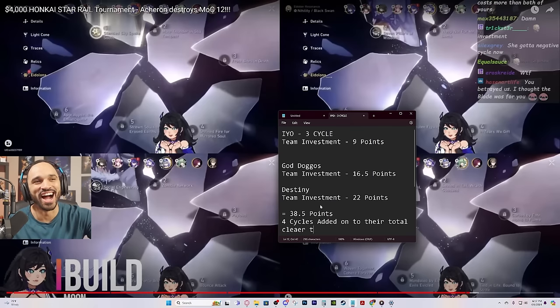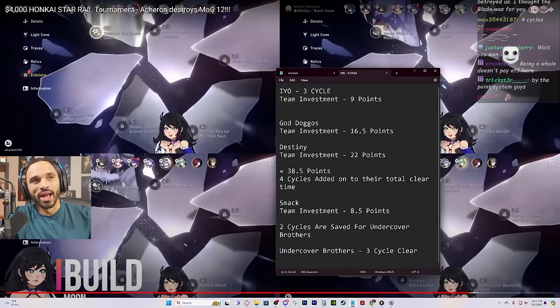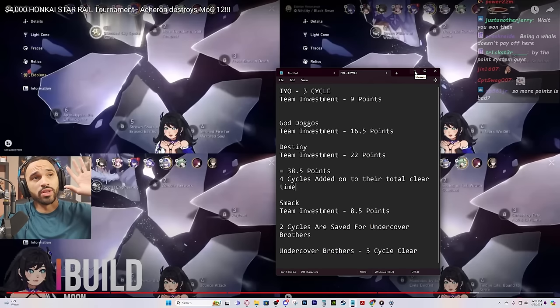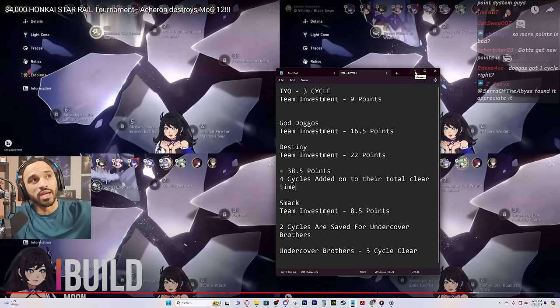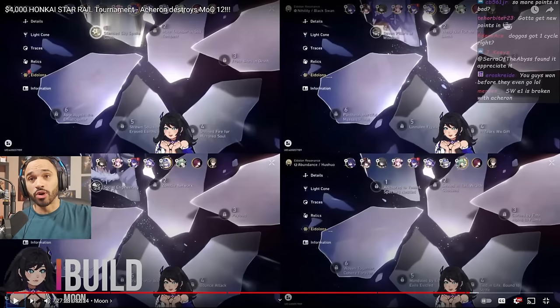38.5 points by the point system means four cycles are added to their total clear time. Being a whale doesn't pay off in this format — when you add that up, we actually won by a mile. Their runs were fantastic, but you need to be careful with investments. These two E1s are very deserving of the points: Silver Wolf's E1 is a game-changer — at E0 she has terrible energy recharge, but at E1 she ults every other turn, which is massive for stacking Acheron's nihility debuffs.